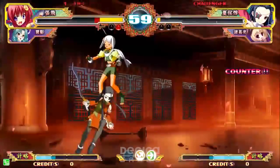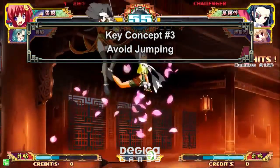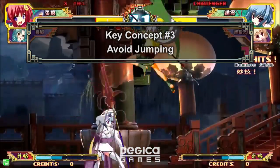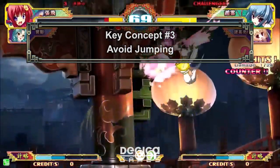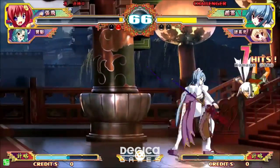Don't jump. If you think jumping in Street Fighter is bad, this is 10 times worse. Anti-airs are universally strong and lead to huge damage. If your opponent is letting you get away with it, be my guest, but know that at its core, Koi Hime is all about ground game.